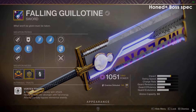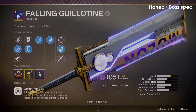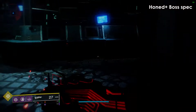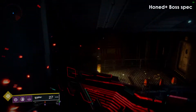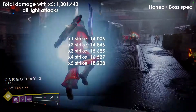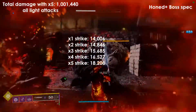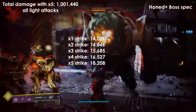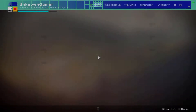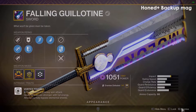Getting into Honed Edge plus Boss Spec — this was not what I expected even remotely, because this was probably one of the better ones out of all of them. I think I might start using this more because you get decent DPS but also great damage over time. It's the other one to reach 1 million damage. I know a lot of people go with Jagged Edge, so I was honestly surprised with how much damage you're able to put out with Honed Edge plus Boss Spec.